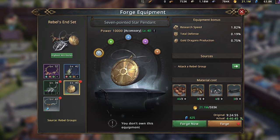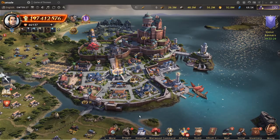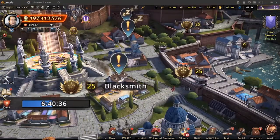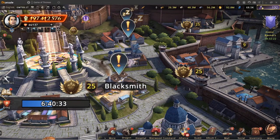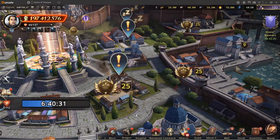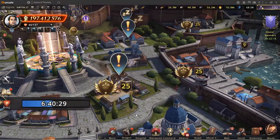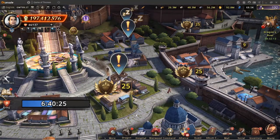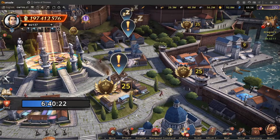In order to demonstrate how to do that we'll start by going to our city page. If you see this exclamation point symbol on top of your blacksmith, this simply means that you have an equipment ready to refine or forge. Now all you got to do is click your blacksmith to enter.